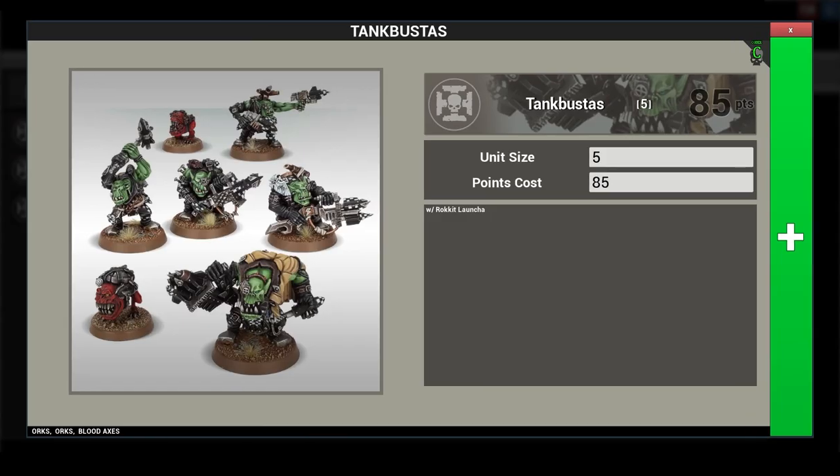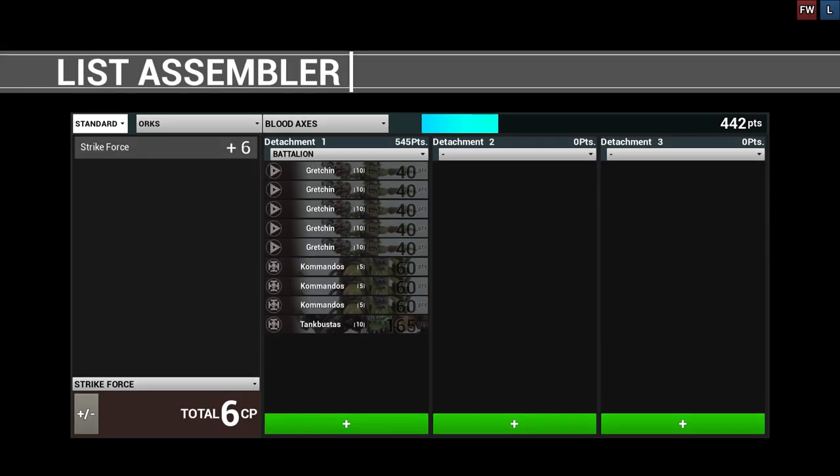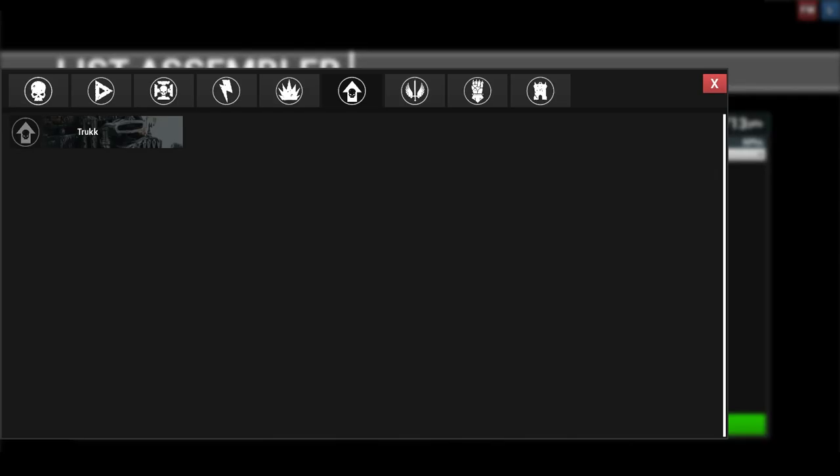Bringing in some deadly firepower are two heavy weapon teams. Both tankbuster units are loaded up identically — 10 strong, all equipped with rocket launchers, with each unit taking a bomb squig to provide some mortal wounds should they get danger close. To protect these two heavy weapon teams and provide them some mobility are two trucks taken bare bones.